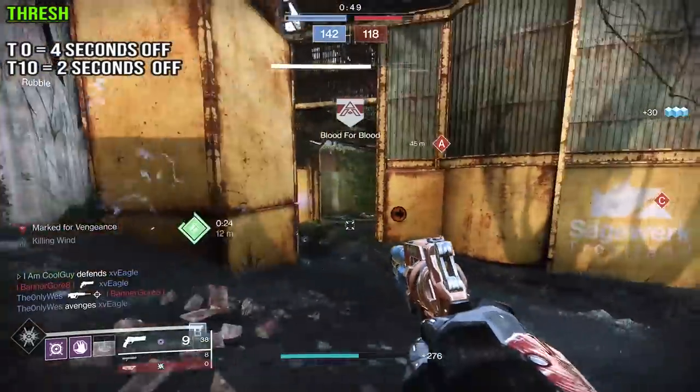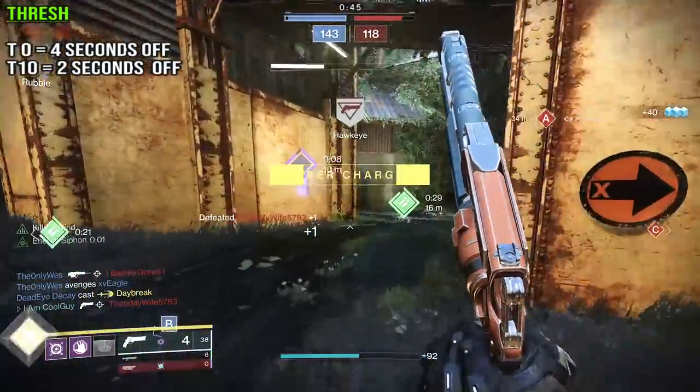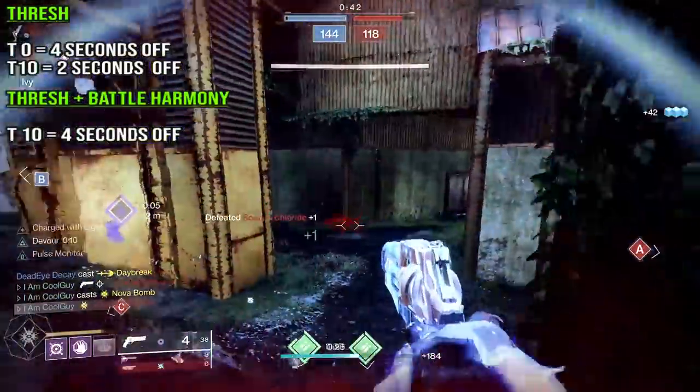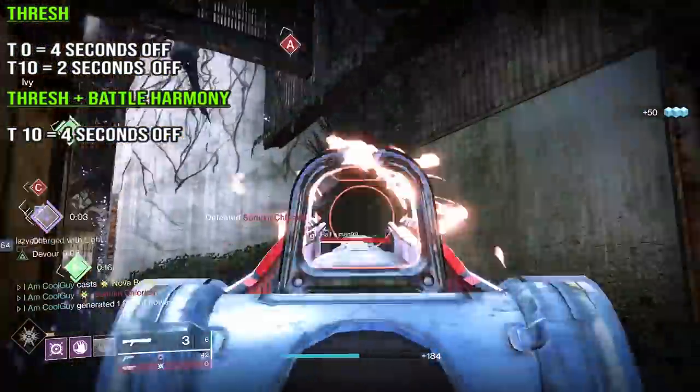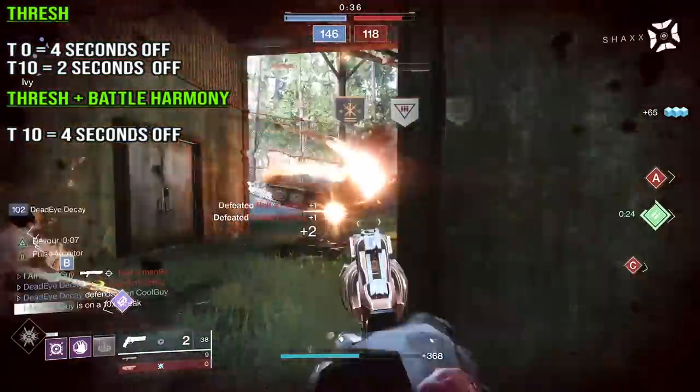You can use it anywhere, but it gets better. If you do want to use Battle Harmony Warlock, it adds 2 seconds on top of that. Each kill that you get with a Thresh weapon while on Battle Harmony shaves off 4 seconds of super time — 2 seconds from Thresh, 2 from Battle Harmony.